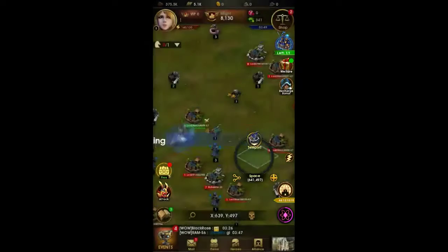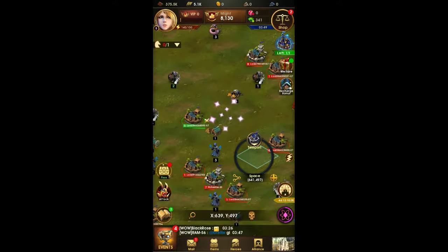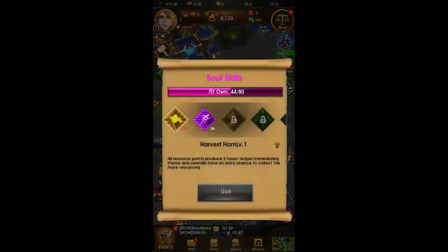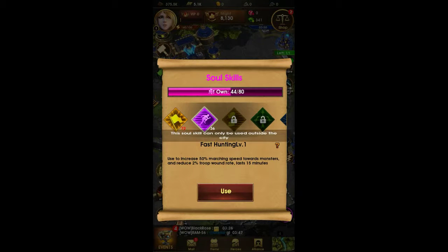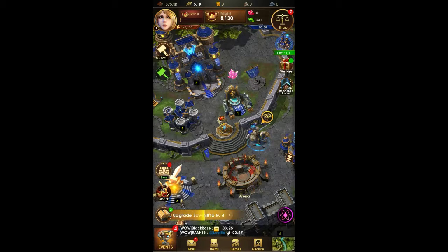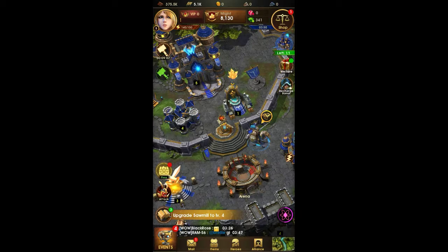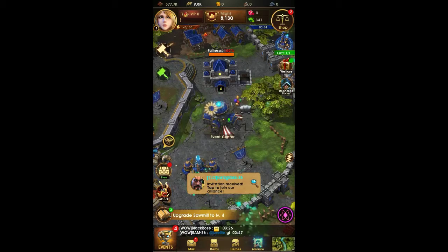On the bottom of the screen you'll be able to find the free chest, which can be obtained every 3 minutes and 30 seconds; the attack button, which takes you to another screen that presents you with chapters you can complete; the lightning bolt button, which shows you all your buffs, power-ups, soul skills, events, items, heroes, and alliances; and the travel button, which takes you out into the world. Quests will guide you as you play.